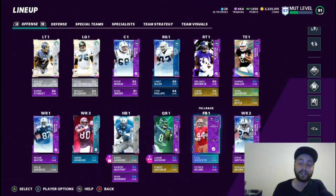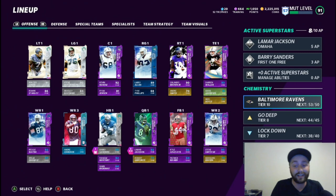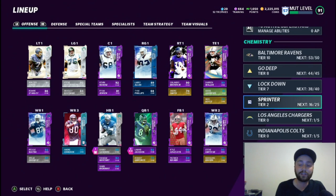I could even add a better fullback right now since we have 53 out of 50 — three more spots I could use to make this team even better. Sprinter is at 16 out of 25 on the god squad, so we're working on it. Training isn't that cheap. If you guys have any questions or see anything I missed on the team, drop a comment below. That's all we've got — peace.